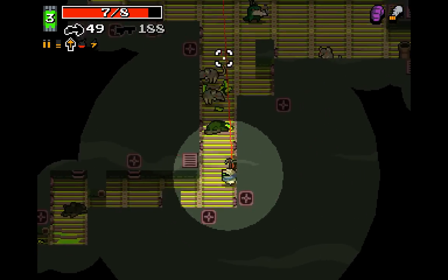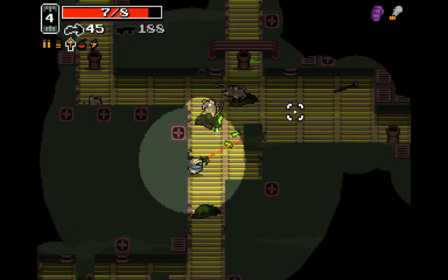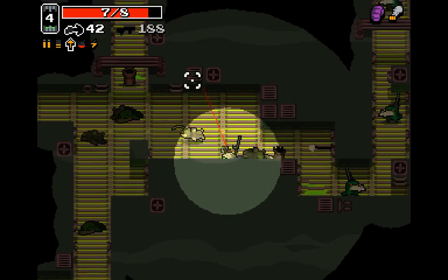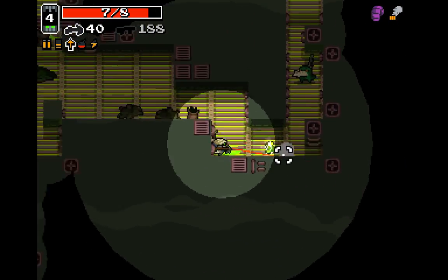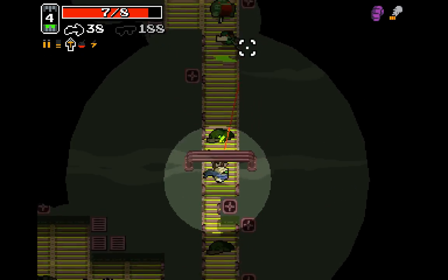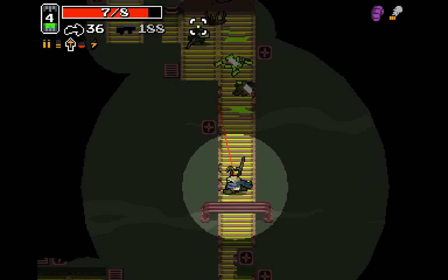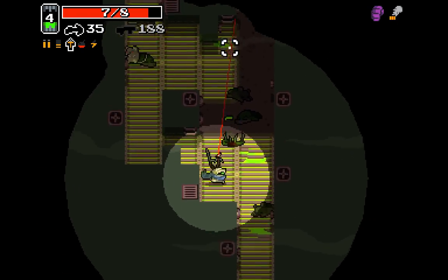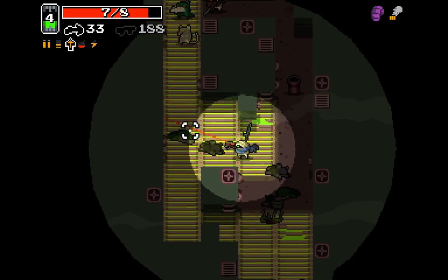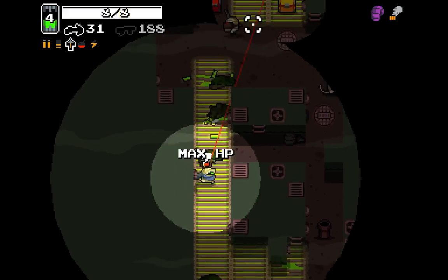Oh yeah, I've got a crossbow. I shouldn't be afraid of these alligator guys. Oh yeah, the alligators look different — I forgot, yes, they changed it. Because apparently, people who were colorblind found it very hard to see the alligators in the sewer, particularly on the green tiles. And even if you're not colorblind, they're kind of hard to see on the green tiles, because they were this shade of green, and the shade of green that the alligators were was very similar.